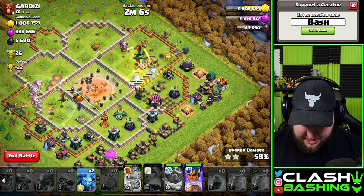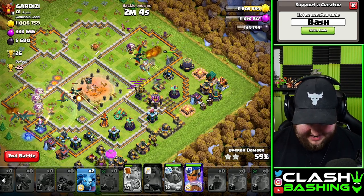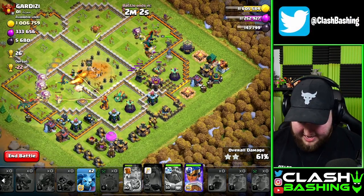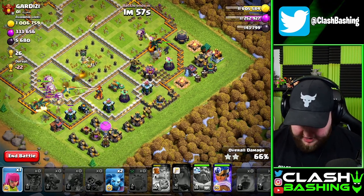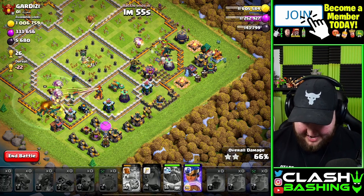The balloons will help tank a little bit for the rest of our troops, and then we can bring in our Royal Champion right through here. We gotta get that enemy Royal Champion down. Our King's just beating through these walls, working through here, and then we got a little bit of cleanup in behind here.